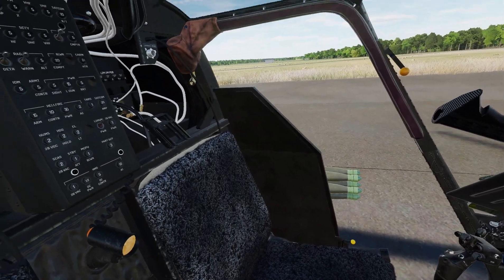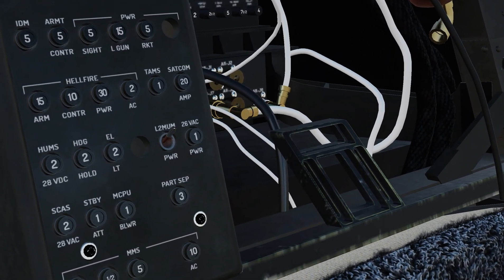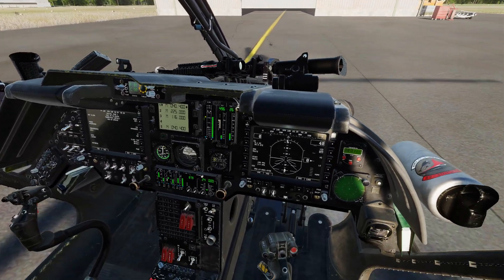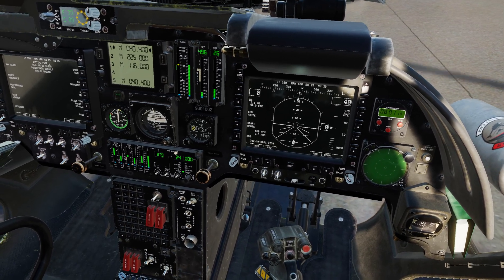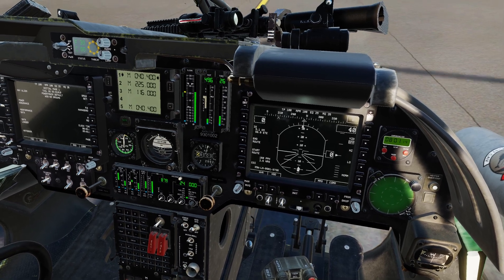So first things first, if you're doing cold starts, you want to make sure back here this L2 MUM power is set to the up position — that will turn on the system. And for the meantime, I'll go ahead and turn on all of the weapon systems so we can actually start setting up to shoot this target once we get eyes on it.